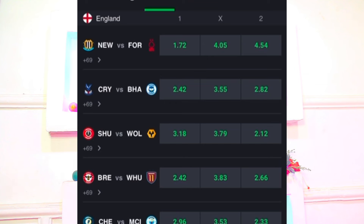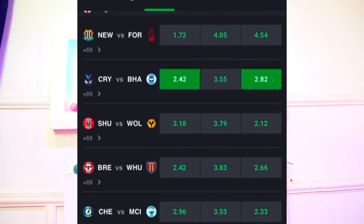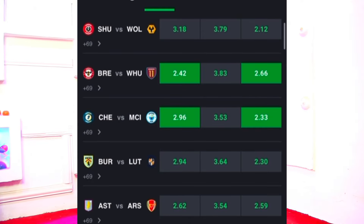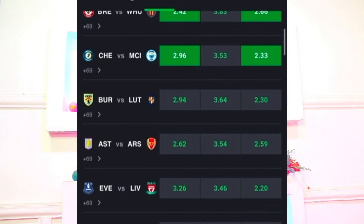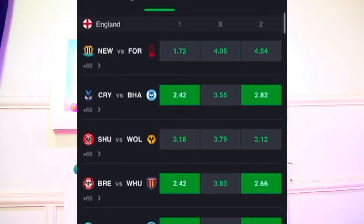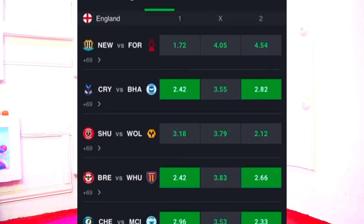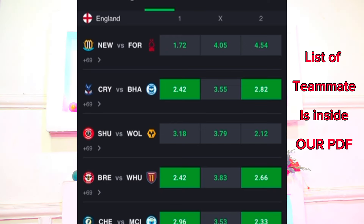Let's look at this England fixture. Crystal Palace and Brighton — both of them are teammates. Brentford and West Ham — both of them are teammates. Chelsea and Man City — both of them are teammates. So right here on this fixture we have three teammate pairs meeting each other on the England Premier League. Teammates are teams that are in the same category.